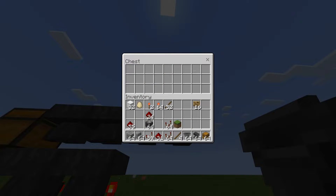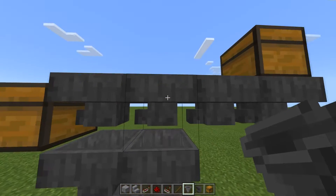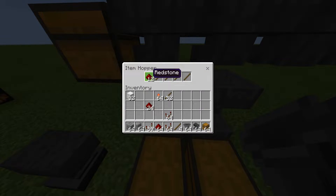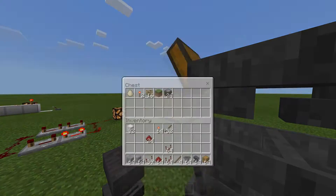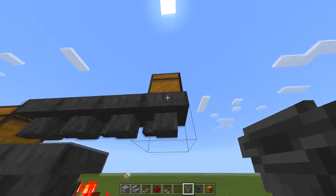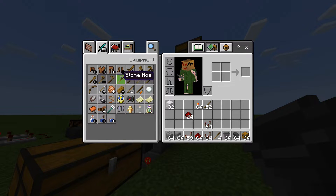Now if I pass anything through that is not part of my filter, it's going to come across here, check — is there room inside of here? No, we can only pass iron and 'Subscribe Now!' sticks. Check this one — we can only pass redstone and 'Subscribe Now!' sticks. So it's going to keep going and put it right here into this output chest.